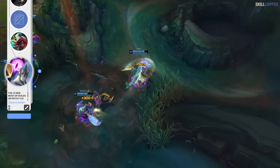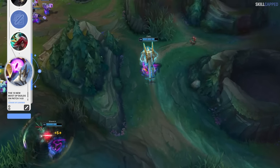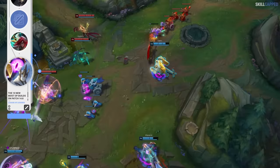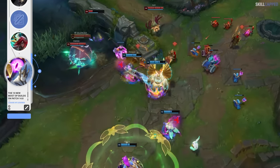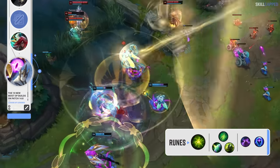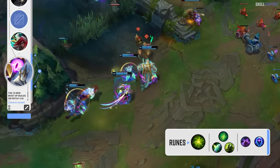This build works best in games where the enemy comp has drafted at least two magic damage threats, as you get a lot of value out of the Hollow Radiance rush and can soak a ton of damage in teamfights. The rune page to go along with the build is Aftershock followed by Shield Bash, Second Wind and Overgrowth, with Nimbus Cloak and Transcendence for secondaries.